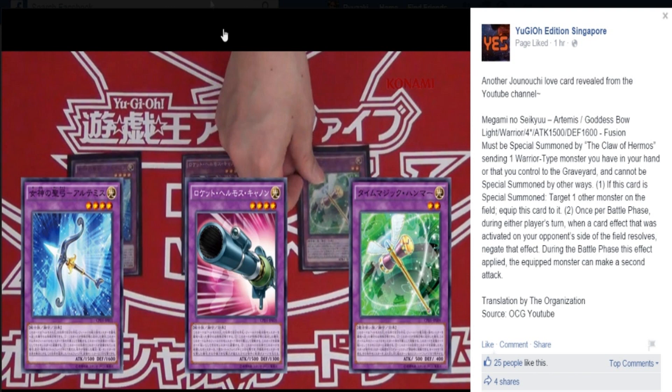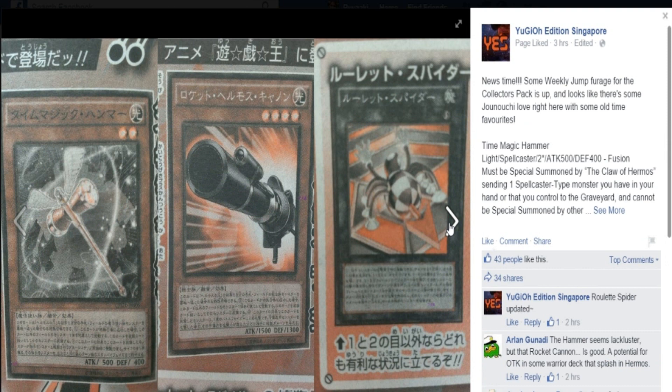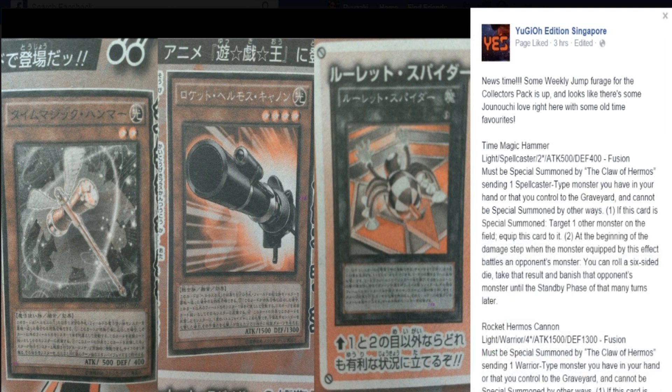That's actually pretty nifty — for straight-up negation, that is pretty nice. And then we get to the other two, and Roulette Spider is actually a thing now, so slow clap. We have the Time Magic Hammer, which is the obvious one that you are seeing to the left, and Claw of Hermos again but with a spellcaster.